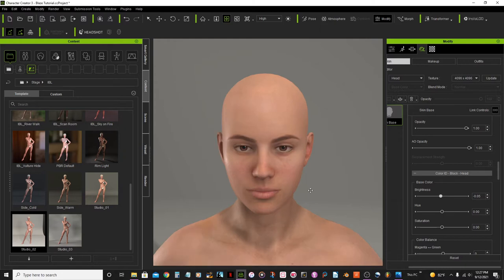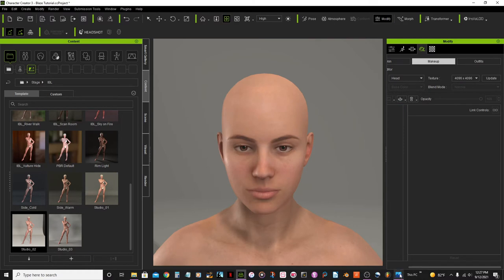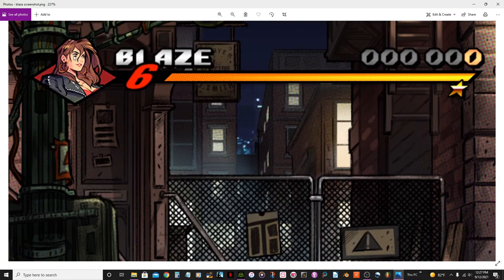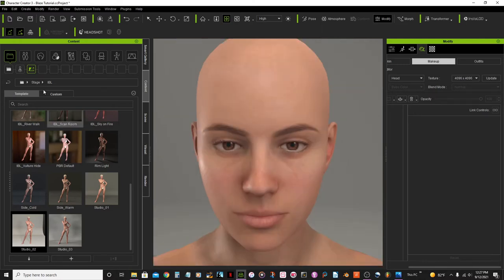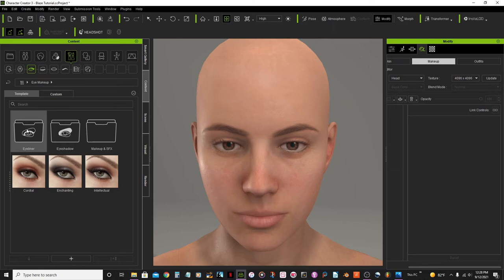Now I'm going to go to the makeup tab. Looking at the reference photo, she has an eyeliner, fake eyelashes, eyebrows, and a lipstick.